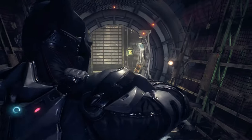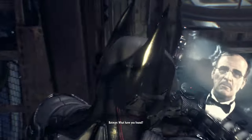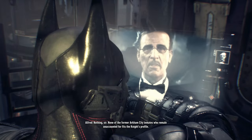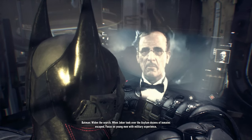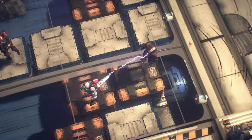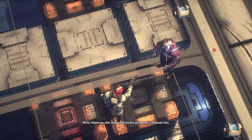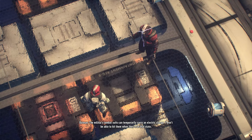Who's calling? What have you found? Nothing, sir. None of the former Arkham City inmates who remain unaccounted for fit the Knight's profile. Widen the search — when Joker took over the asylum, dozens of inmates escaped. Focus on young men with military experience. Downloading the files now. What the hell did you do to me? Help, you idiot! Anyone who touches you now gets a thousand volts. The militia combat suits can temporarily carry an electric charge — I won't be able to hit them when they're in that state.